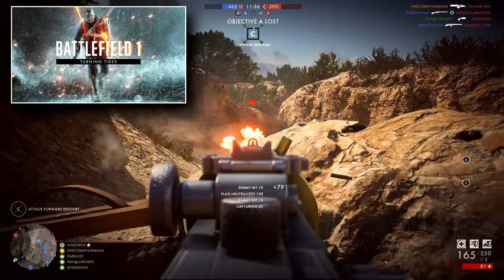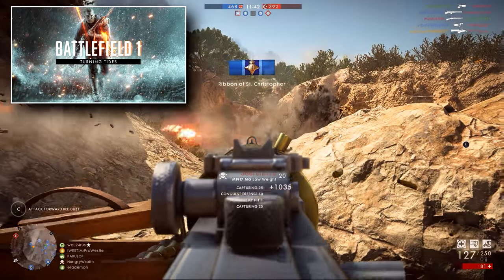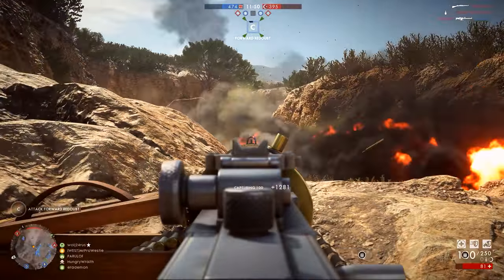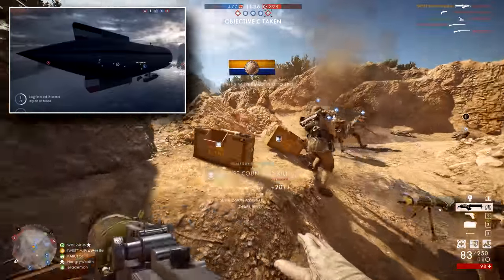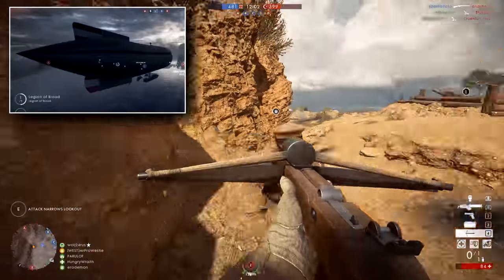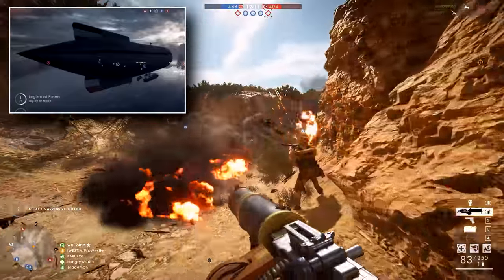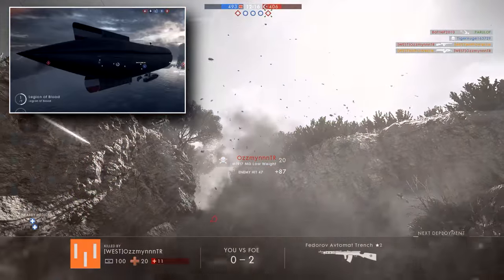Two new maps are coming — Zeebrugge and Heligoland Bight — and both of these have seen limited testing on the Battlefield 1 CTE so far, and they're likely to go through a couple more tests before they're released to the public in the vanilla version of the game. The update is also bringing another new vehicle: the C-Class Airship, which is sort of like a World War 1 helicopter with three gunner positions under the hull and a pilot position as well. This will move faster than the much larger airship behemoth, but of course it will be much more vulnerable to attacks — it's pretty much a standard Battlefield vehicle, though I don't really think you can call an airship a standard vehicle.